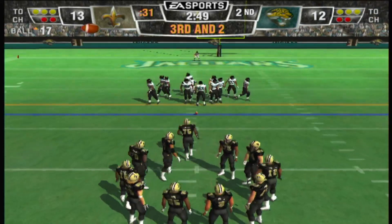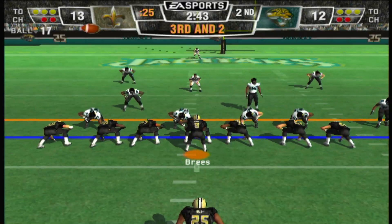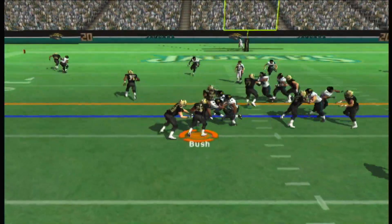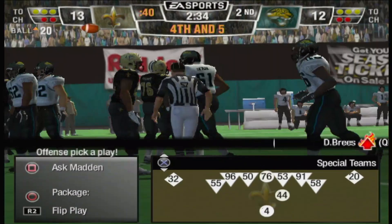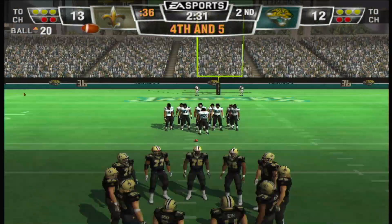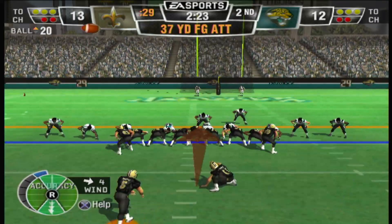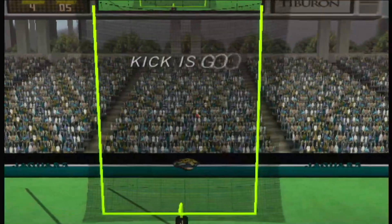If they get to the 15-yard line, they'll convert for the first. They're in the red zone, but that doesn't necessarily mean points — last time they got intercepted. A little misdirection — Agram tackles him for a loss. They tried to get the first on the ground and were denied. This will be a 36-yard field goal attempt — and it's good!